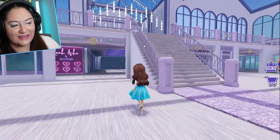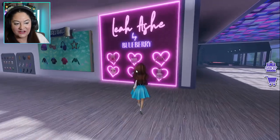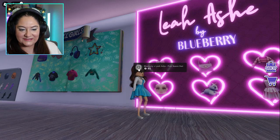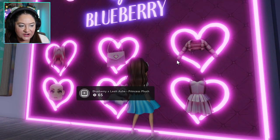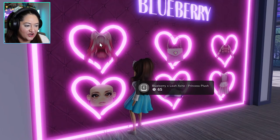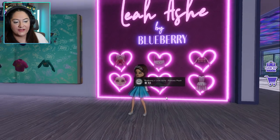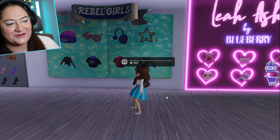We've covered the little walkway area. Now over here is Leah Ash's stuff. How pretty is this? She has the most iconic stuff ever - she has her unicorn, the dress, the jacket, the purse, her hair, and her makeup. It's so cute. I'm going to have to get all of those - we've got to support our girls.